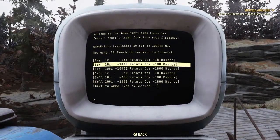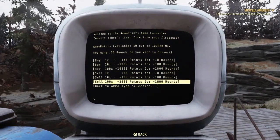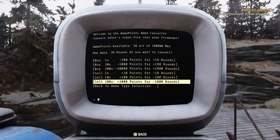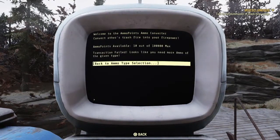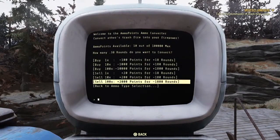One of the best improvements is now there's a hundred thousand point max instead of the 2,000, which just took forever — having to go back and forth, fill it up, spend it, fill it up, spend it. Now you've got a hundred thousand points to work with. The other really great improvement is now there is an option by tens for buying and selling, instead of just a hundred points — now there's the thousand points and the ten thousand points. Thank you Fallout crew for improving this; now it's actually a very useful tool.